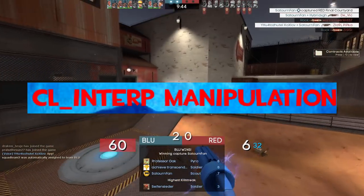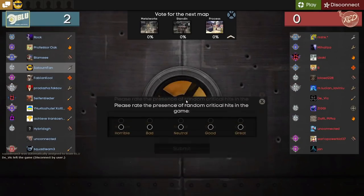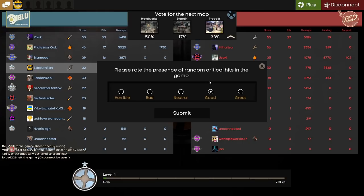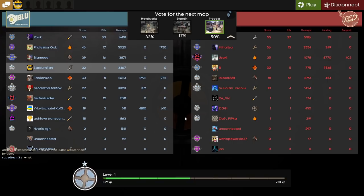CL-interp manipulation. I don't entirely understand CL-interp. It is a console command apparently related to your internet connection and packet delivery to TF2 servers. Since I can't properly explain it, I suggest you watch a video made by R on the subject, linked in the description. As for the manipulation part, this can be seen as a means to make it easier to kill enemies, which I assume is what the creator of the iceberg intended.